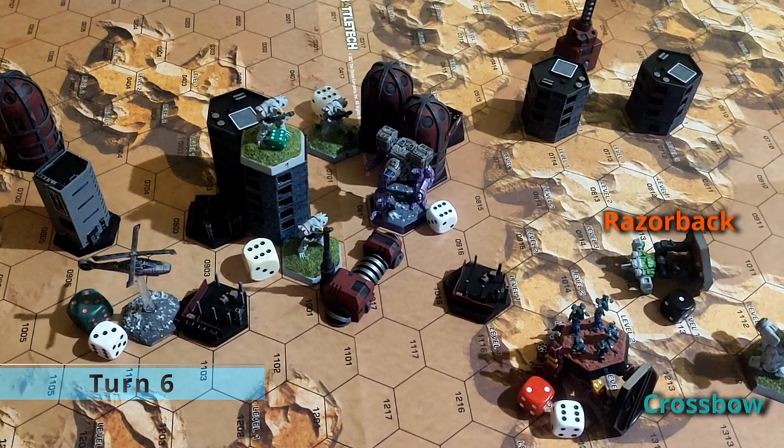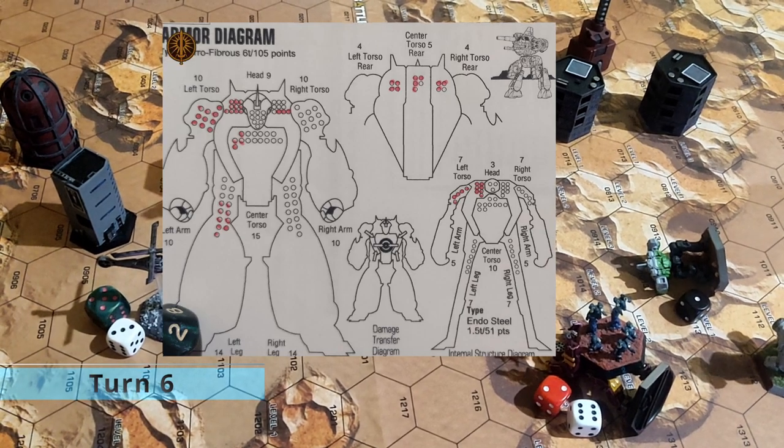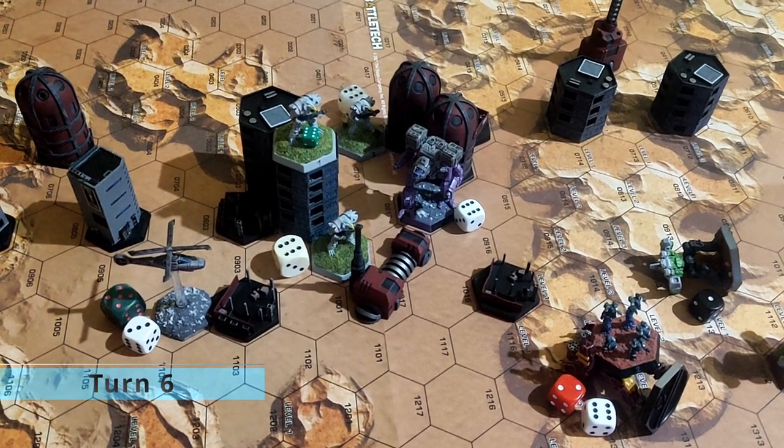It caused an auto-shutdown on the Razorback. Meanwhile the Crossbow was shooting the Razorback and damaging with 14 AP rounds. The PSR failed and this pushed the Razorback into 4th retreat.